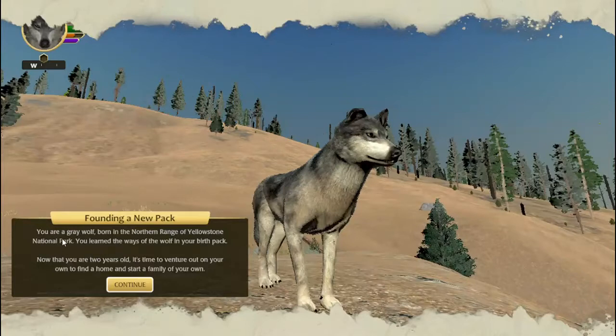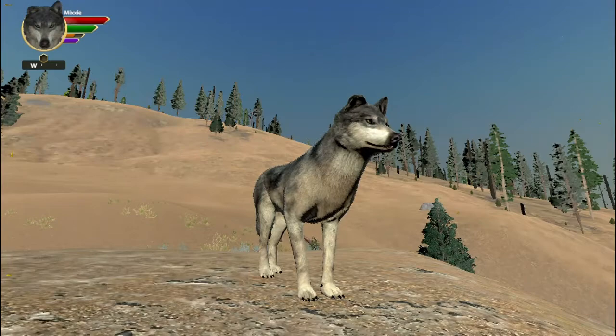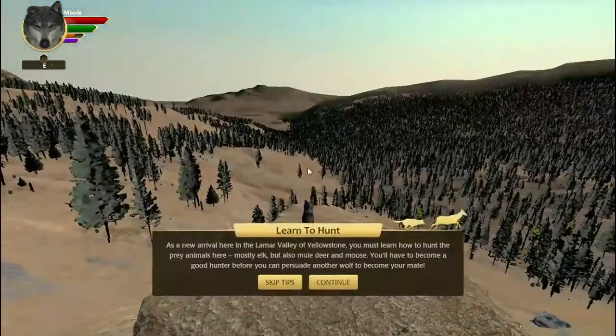Finding a new path: you are a gray wolf born in the northern range of Yellowstone National Park. You've learned the ways of a wolf in your birthright. Now that you are two years old, it's time to venture out on your own and find a home. I just made this wolf a couple minutes ago only to do this challenge. Learn to hunt as a new arrival here in Lamar Valley of Yellowstone - you must learn how to hunt prey animals, mostly elk but also mule deer and moose.